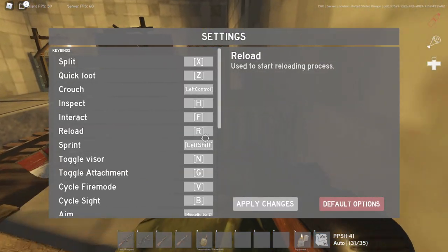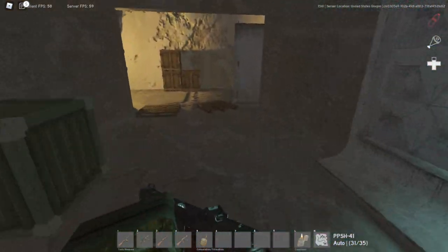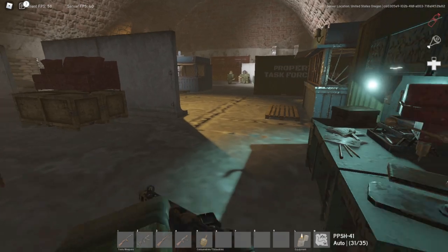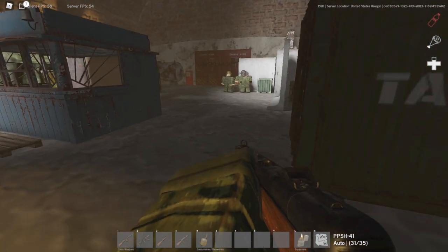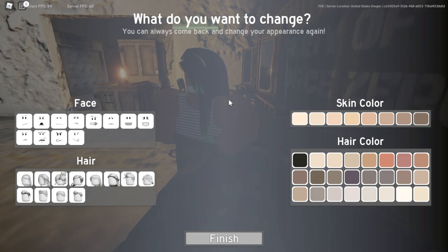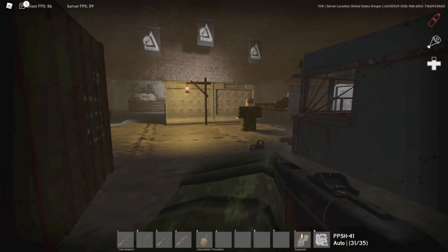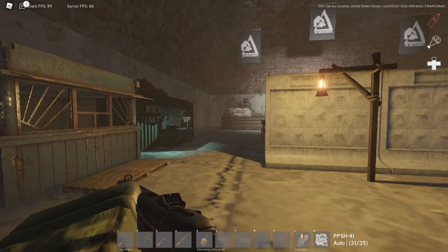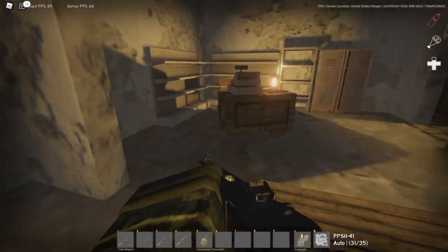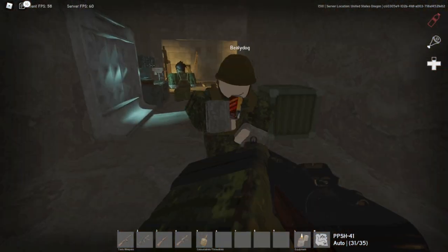Reload and sprint you guys know. Toggle visor is very confusing for a lot of people. When you grab a helmet that has a visor and open your inventory, it's not over your face by default — you have to click N for it to go over your face. If you don't do that you can get shot in the face and get one-tapped. You need the visor on. You'll know it's on because the screen gets darker around the edges. It's literally just the click of N. When you're in an active zone you want to keep this on at all times.